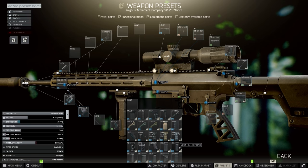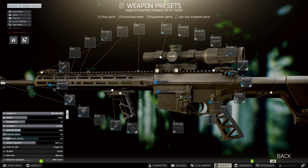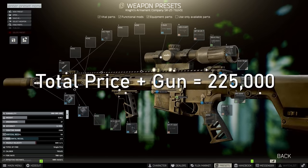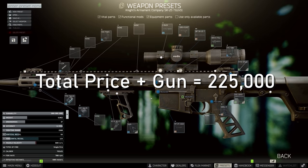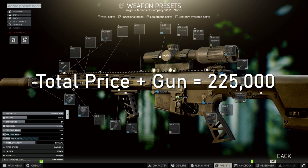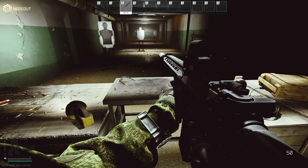Now everything else remains the same, including the suppressor. But I would point out that if you want the best of this gun, I would recommend a Fortis shift grip, because that ergo is really important when you have such a long and heavy gun. Sometimes that recoil just isn't worth the price to have that slow ADS, because that could be the difference between life and death. I'd also like to point out the difference between the Zenit RK2 and ADS speed.